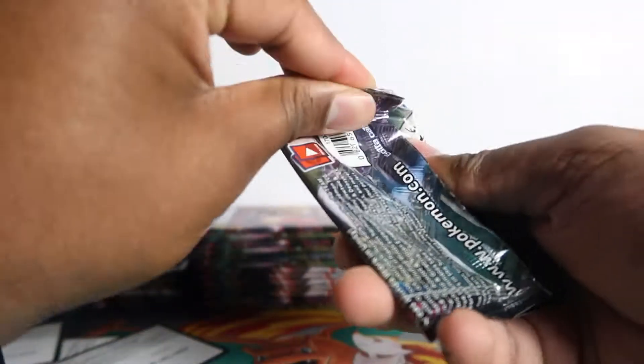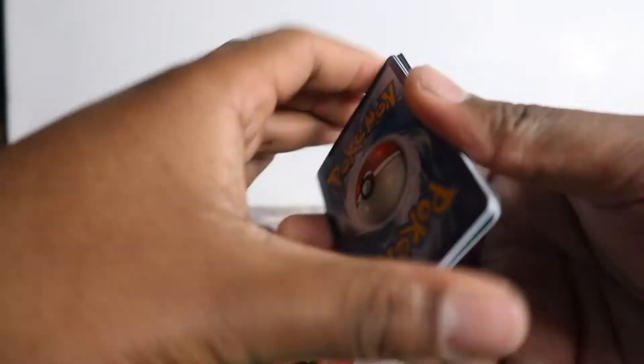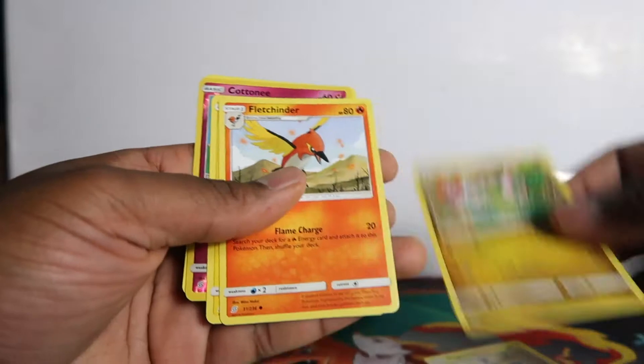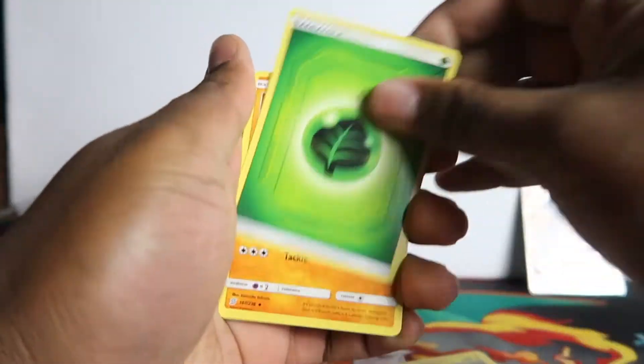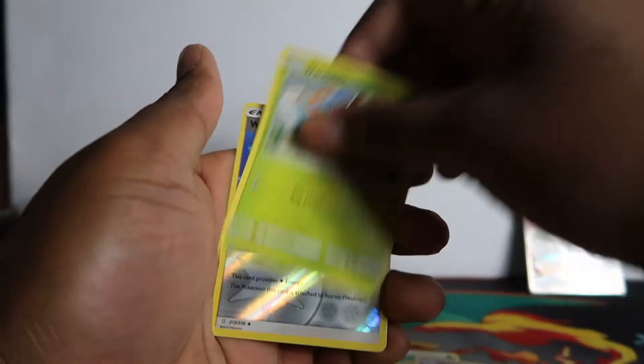Nothing there. It's been a long day for me — probably been recording for about five hours today opening a lot of packs. It's been cool to see the pool rates today, some good, some bad. Obviously you're going to get more regular rares than uncommons; that's just how the rates work. Oh, we've got a white code.